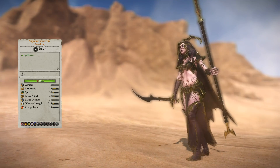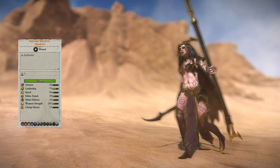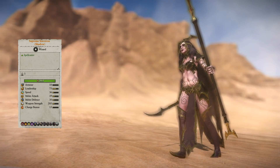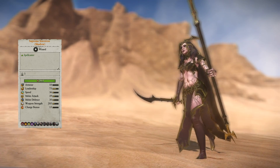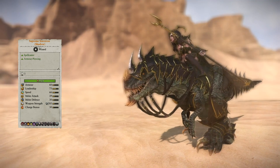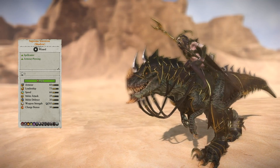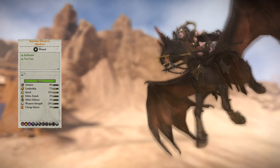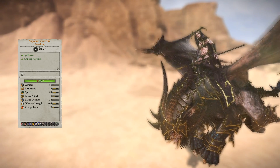Moving on to the Dark Elves, the first brand new unit is the Supreme Sorceress Lord type. Coming in 5 variants, they can bring in the lore of Shadows, Beasts, Death, Fire, and Dark Magic. They are not meant to get stuck in melee — they have terrible armor, 15% missile resistance, and they can take advantage of murderous prowess. On a Dark Steed, they get more health, better armor, much better speed, and better charge bonuses. The Cold One adds even more health and armor at the cost of speed, but grants 200 points of armor-piercing damage and the ability to cause fear. The Dark Pegasus adds speed and charge bonus but reduces armor, while the Manticore buffs all numbers except leadership and adds siege attacker, fear, and terror traits. The Black Dragon goes even higher with the numbers, increasing missile resistance to 25% and adding the Noxious Breath ability.